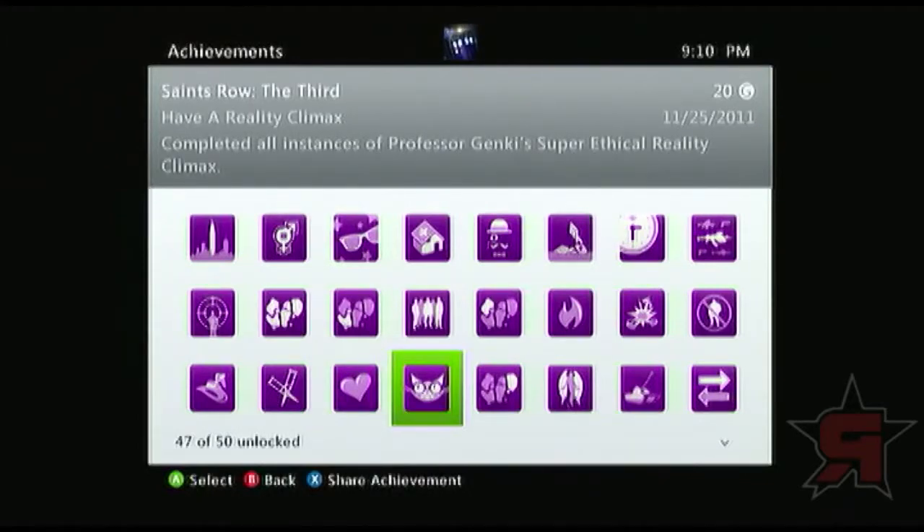Have a Reality Climax — this is another activities one. Professor's Game Key Super Reality, Ethical Reality Climax, which are really insanely awesome. This is actually another way to get money — one of the fastest ways. All you have to do is reach the goal; you can go a little bit over. They have a benchmark inside those activities and you can gain a little bit extra. It's actually pretty fun. I also cover this inside of the activities.